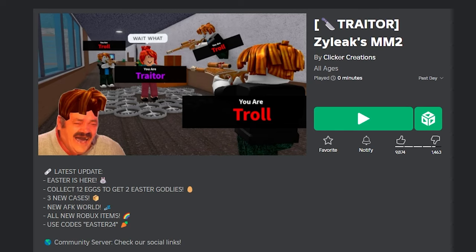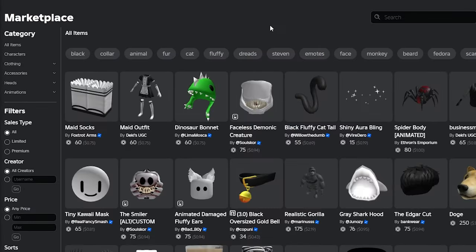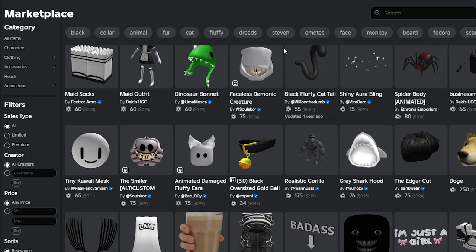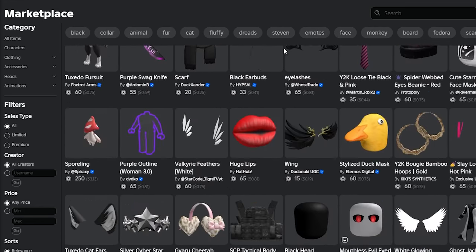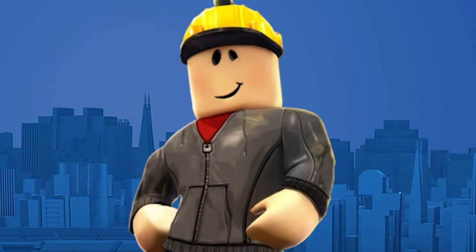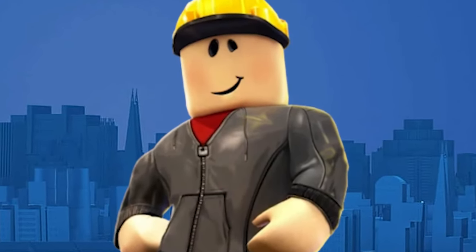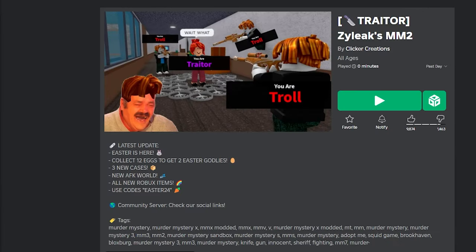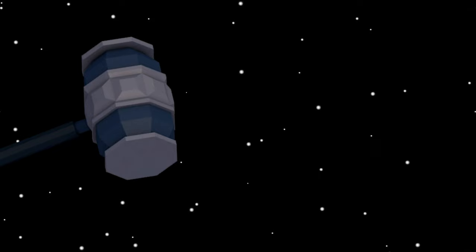It is nice that Roblox is taking steps to help developers and copyright holders take down games that aren't meant to be on the platform. But obviously this tool is not perfect because people just make alts to re-upload stuff — and the same applies to the Roblox catalog now that public UGC is out. Roblox needs to find a way to permanently ban these copy guys from making games — like just IP ban them from the site so they can never enter Roblox again.